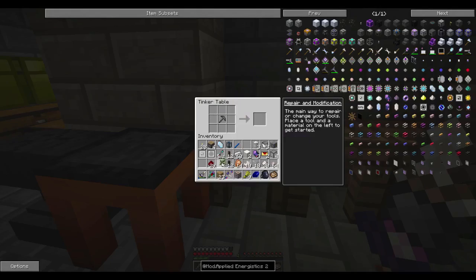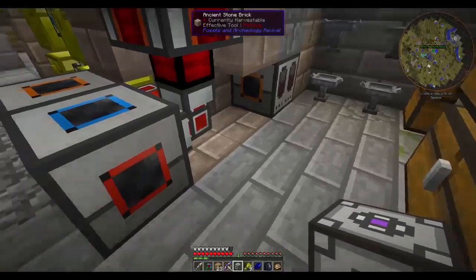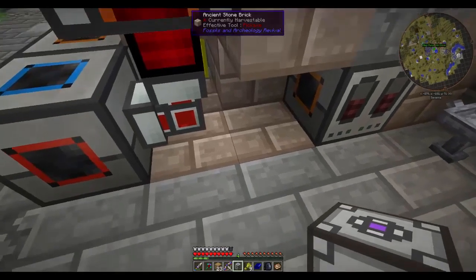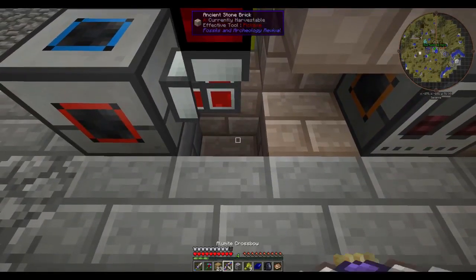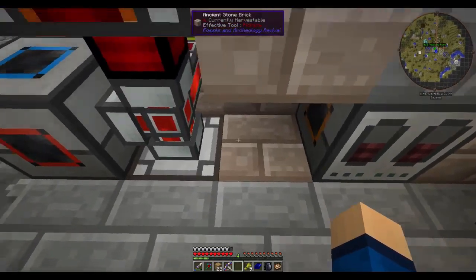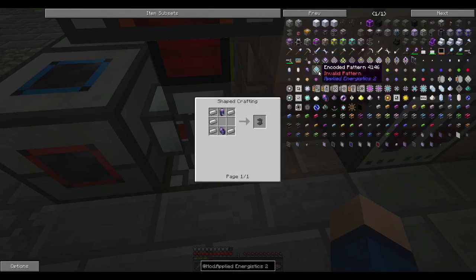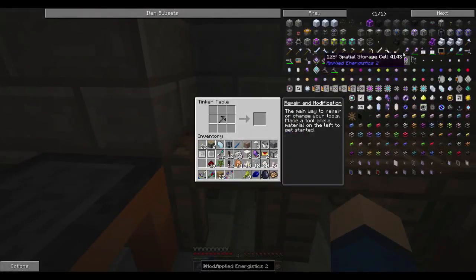This energy acceptor can take power of any other type and convert it to the type we need for our AE system. I'm going to run it underneath here and see if that works. Stick our energy acceptor there - it should be working, good. The next thing we need is cabling, probably the next thing to work on. Let's come over to our table and find the right cable - there are a lot of different cables but we're looking for the ME glass cable.